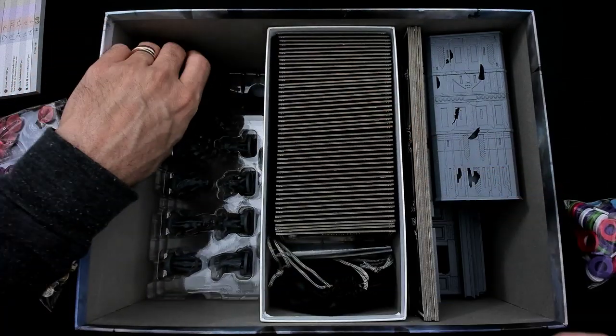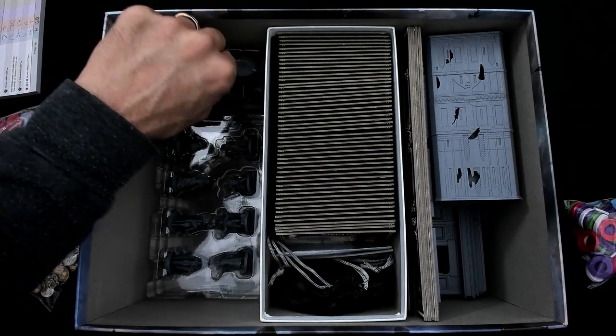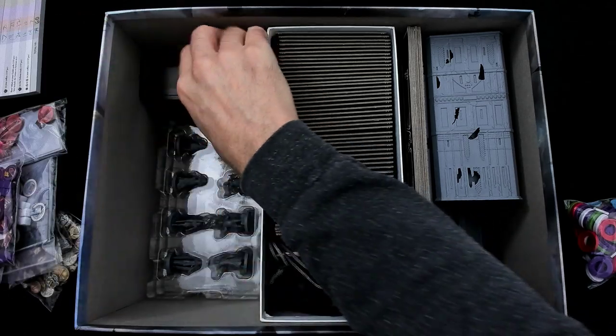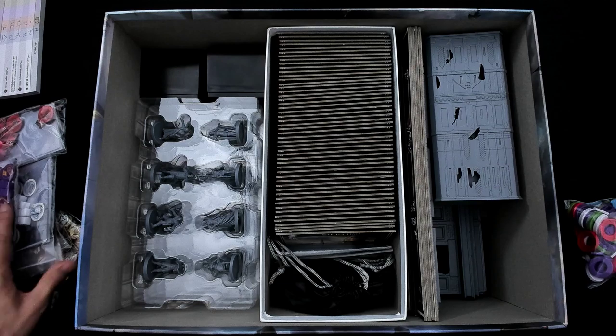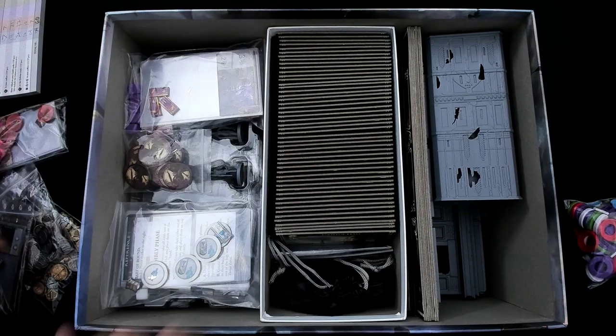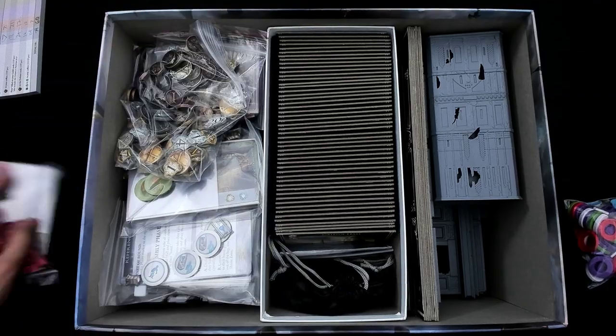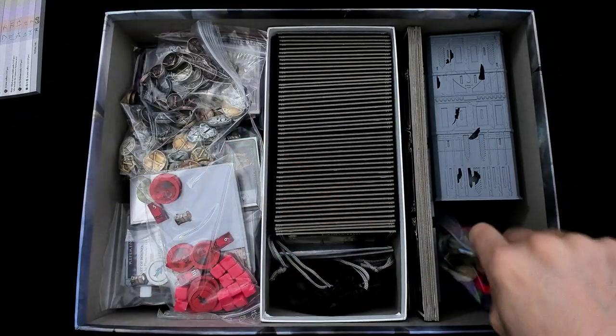So they're all stacked up. The little cube thingies just kind of stack up over here, along with the first player marker and the round marker. So they're just over there on the side, all the miniatures in their trays on top. Someday, man, I would love to get these painted already. And then the player coins and whatnot, and all the plastic, which at this point I'm not really planning on using.